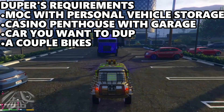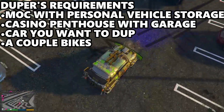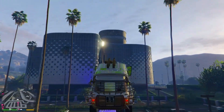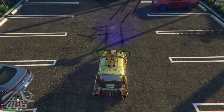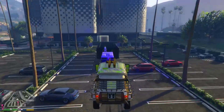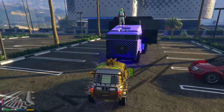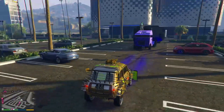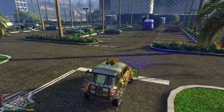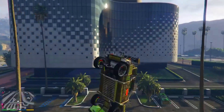You need a casino penthouse garage with the vehicle you want to duplicate. I'm duplicating the Issi, which sells for 1.7 million. You'll also need a couple of bikes — it doesn't matter which garage they're in, just don't put them in your casino garage. You'll also need a Mobile Operation Center with bay 3 personal vehicle storage.